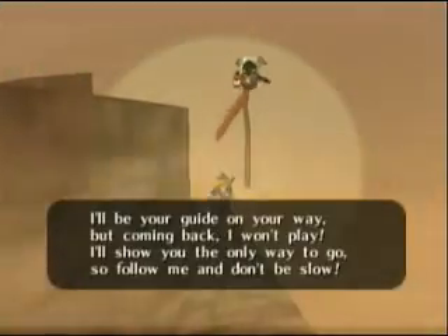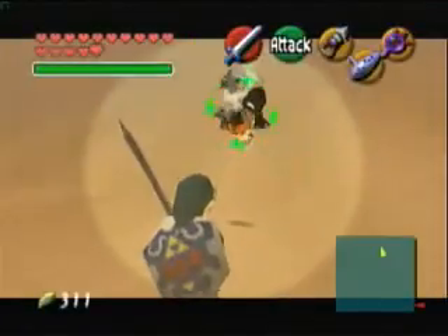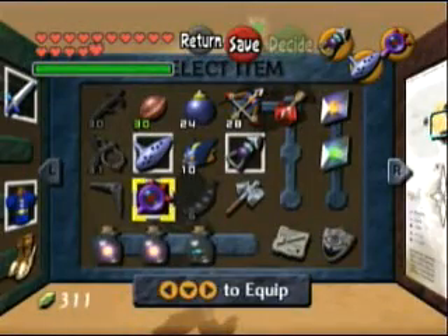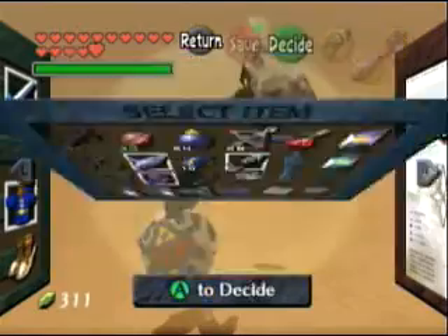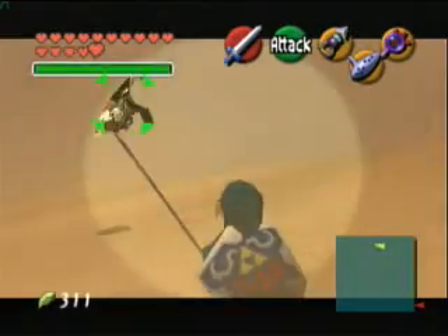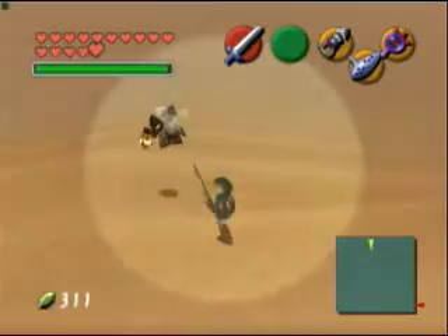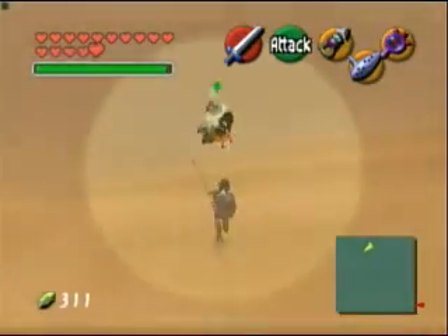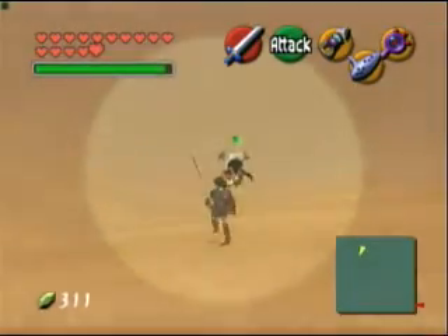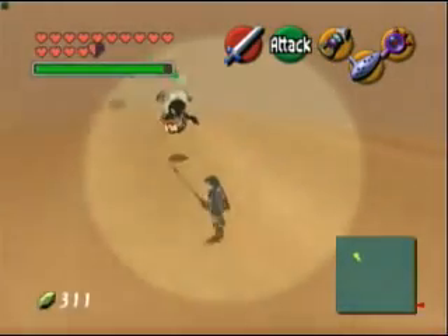When you use the Lens of Truth, you see Link hold it up to his eye. That was just the five-minute warning. So just walk toward the Phantom Guide and then follow him. I guess don't really walk directly onto him. He takes you in circles sometimes, which can get quite annoying, but sometimes it's okay. Just don't get lost.